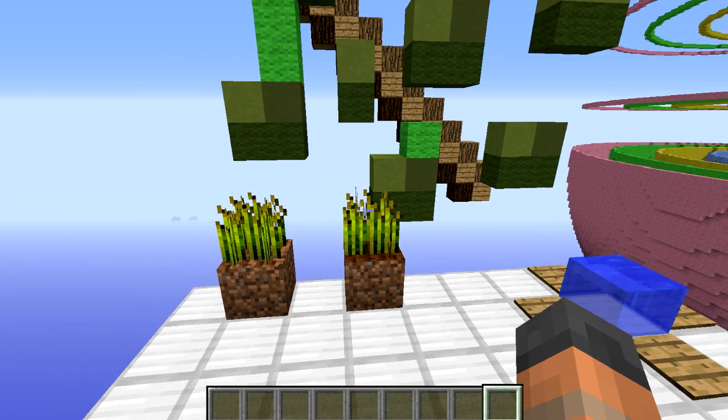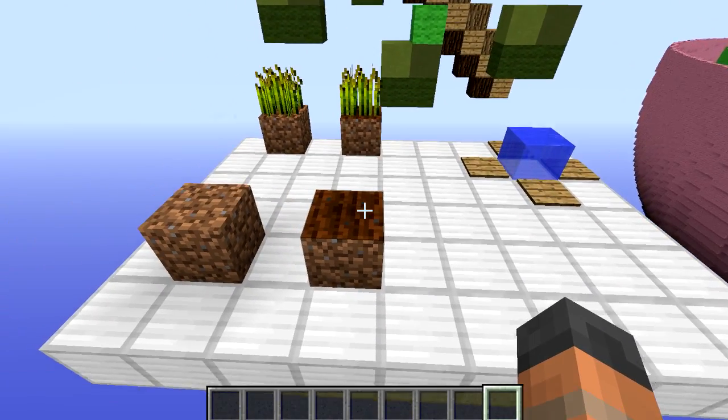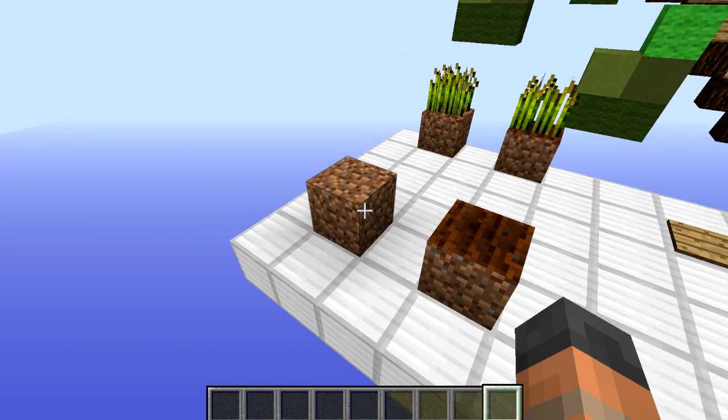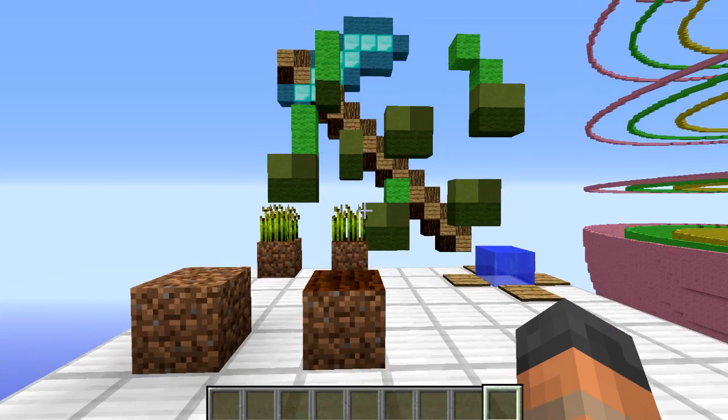Now if you don't know what hydration is, it is an effect on the farmland block caused by water. It will stop the farmland from turning back into soil, it will make the texture darker, and it has been rumoured that crops will grow faster when the farmland is hydrated.